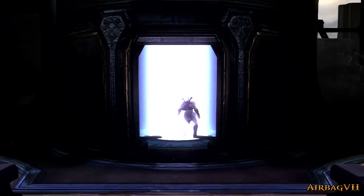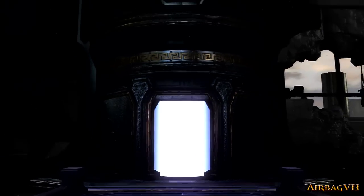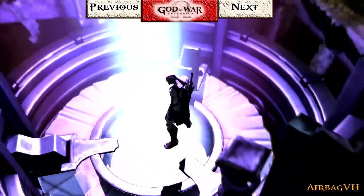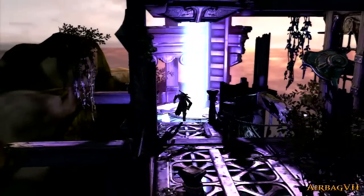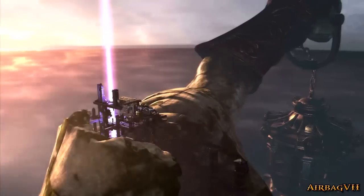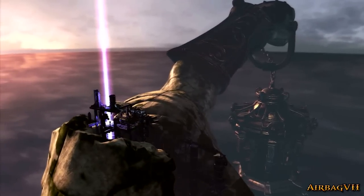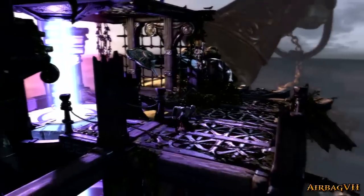Hey, what's up everybody, my name is DMX7 and welcome back to more God of War Ascension for the PlayStation 3. In the last episode we explored the Shoulder of Apollo as well as the Furnace, we started reassembling the statue of Apollo, we also got ourselves a trophy — the Lumped-Up trophy — and we're making our way to the Lantern of Delos, so let's see what happens.